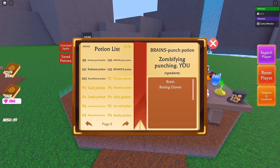Next is the Brains Punch Potion — very straightforward, and I'm sure you guys can already guess it. This one is going to be a brain as well as the boxing glove. 101 is the Kaboom Potion — dynamite and boxing glove.